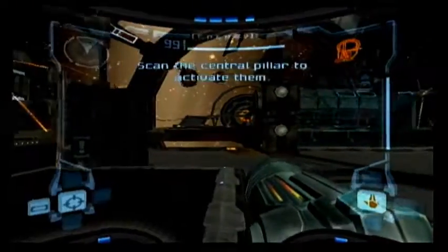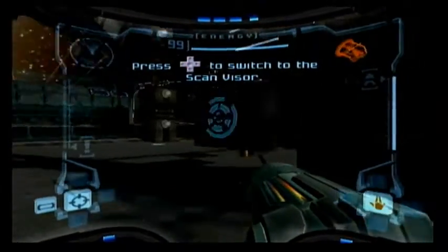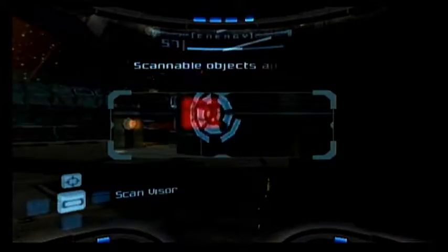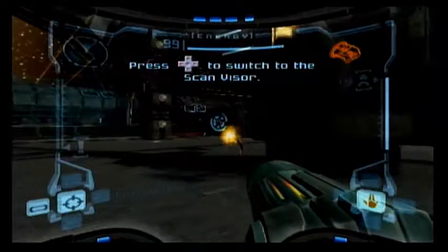The next set of force fields you have to scan. These are your d-pads — so that's your scan visor, which we will be using. You have to scan that. And these are your different beams. Hold L to lock on to it.